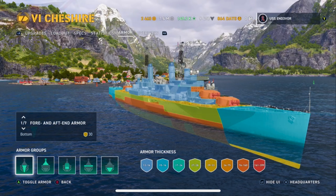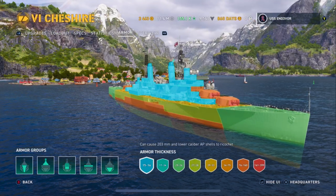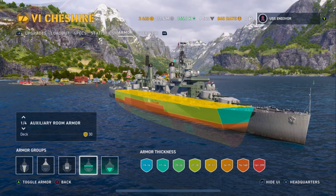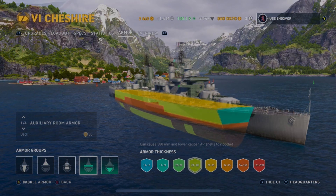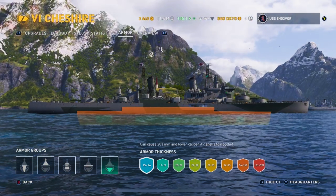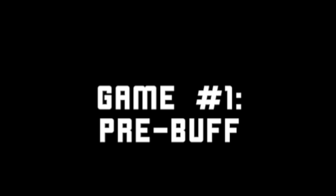Let's take a look at what the Cheshire used to look like before the buff — this is what it was for the longest time when it first released. That blue section on the nose was a very weak bow. You could not bow tank against anything except cruisers if they shot AP. But now, look at the glorious buff — she's got a 25-millimeter nose, meaning we can bounce 14-inch shells, which you will go up against at this tier. We've still got the same 30-millimeter deck and 27-millimeter side plating — none of that changed. The bow got upgraded, and you also got an upgrade to your superstructure, which is slightly more armored, though it does allow battleships to chunk you there. The citadel is still the same — a step citadel that sits slightly above the water.